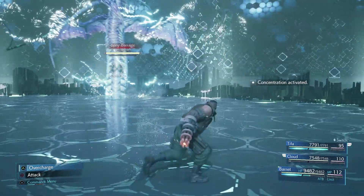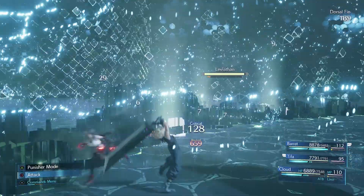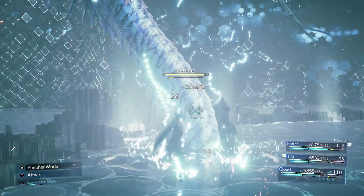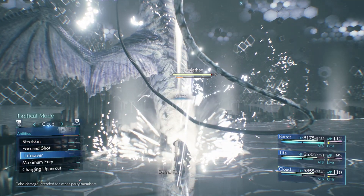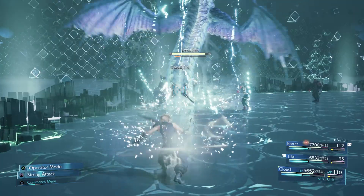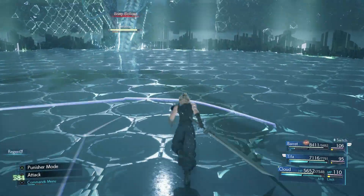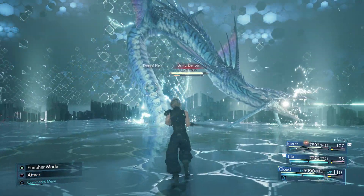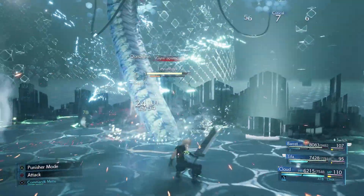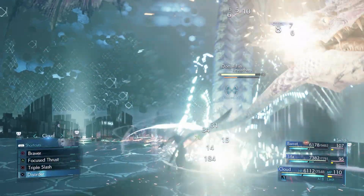Switch to the tank. You just gotta beat the hell out of it, that's all you gotta do. I need lifesaver up. Counter stance will take care of that — I haven't really experimented with it yet. Go ahead and hit us up with that regen. Tifa, I don't know what you're doing but you need to get over here. I need to try and see if counter stance will actually do anything against it because I don't know if it will or won't.